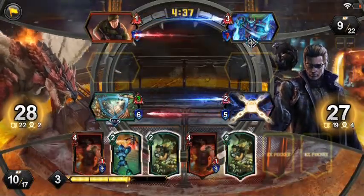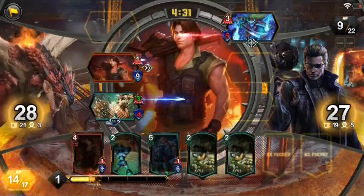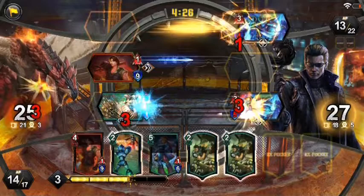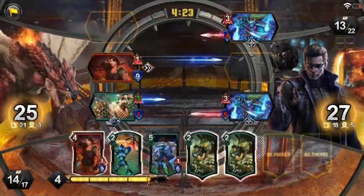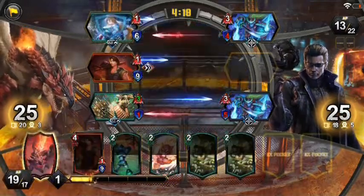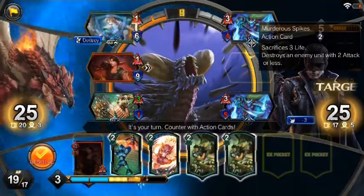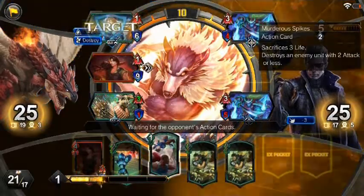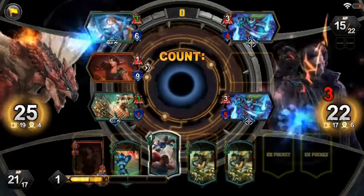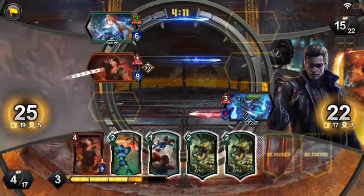I'm ready to make that crow just a piece of crap. The monster on top is a little scary but it loses one point of health every turn so it's not a big deal. Now I'm going to start to prepare everything for the ultimate. I think he's going to destroy my Carlos Oliveira, so I'm trying to save at least one to use the ultimate. You have to be really careful because they have a lot of removal.